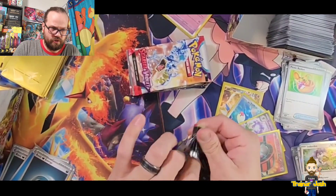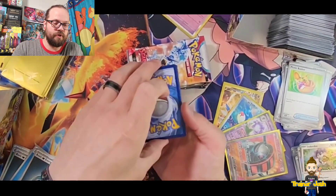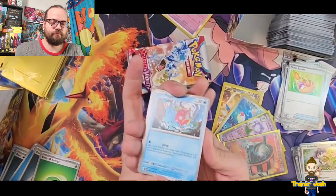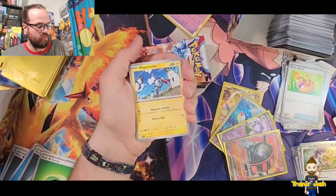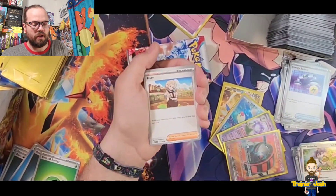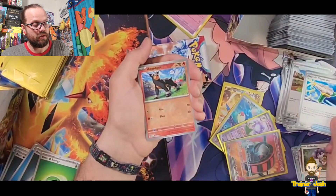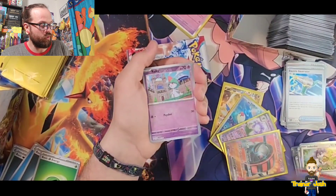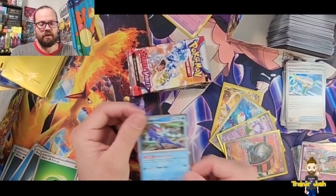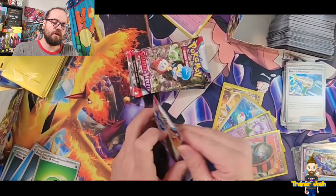Kind of like the first half of the box — the first few packs were bangers and then a bit of a cold streak. Going with fire. Starting out with a Magikarp, Magnemite, Energy Switch, Varoom, Cady, Staraptor, Electric Generator — very cool, I want as many of those as I can get — Houndour, Reverse Holo, Reverse Holo Ralts, and a Holo Quaquaval on the end. Once during your turn you may attach a basic energy card from your hand to one of your Pokemon. All right, on to the next one.